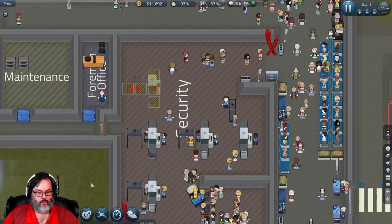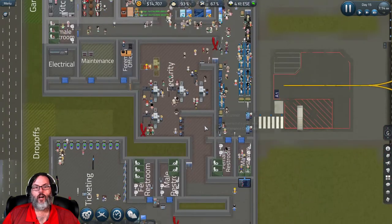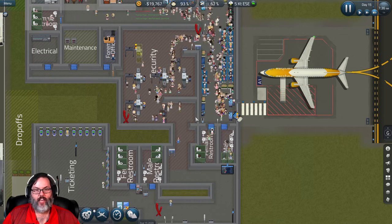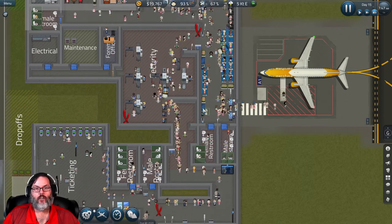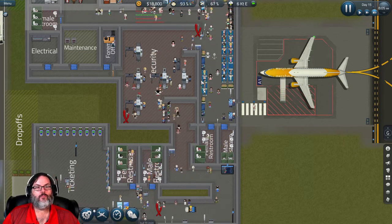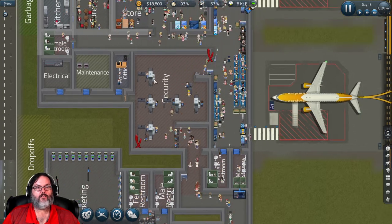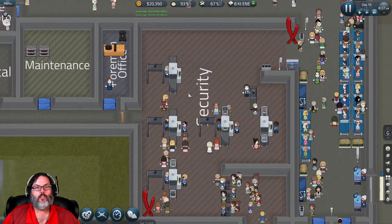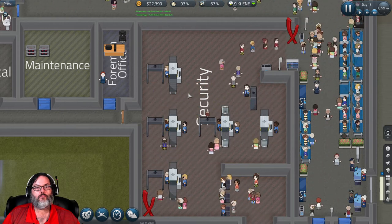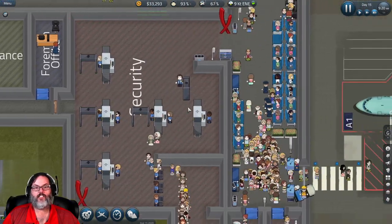I'm watching the baggage guy kind of go through security. I wonder if we gave him a staff door here he would use that instead. We're still waiting on that second officer to show up here for security. It looks like some of the people from this queue are going through that lane and coming back - that's interesting.